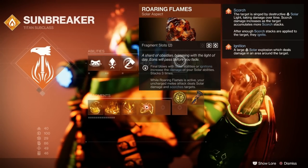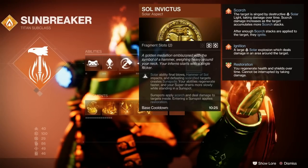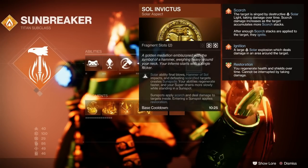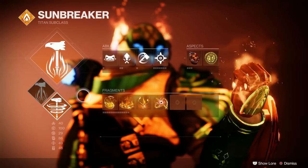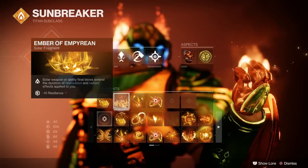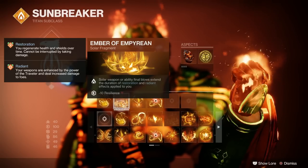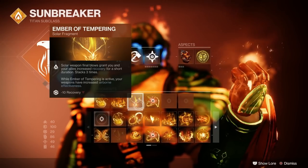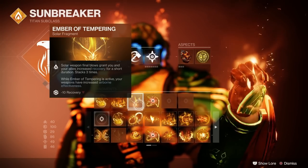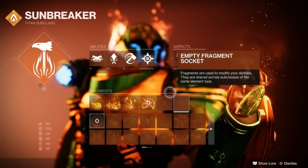For Aspects I've gone for Roaring Flames — final blows of solar abilities increase the damage of your solar abilities, and while Roaring Flames is active you scorch targets. Then we've got Sol Invictus: solar ability final blows, Hammer of Sol impacts, and scorched targets create sunspots. Sunspots apply scorch, deal damage, and entering one yourself applies restoration — so you're running from sunspot to sunspot getting recharged while it kills enemies around you. For Fragments I've picked anything to generate scorch, including Ember of Imperium, Ember of Tempering, and Ember of Solace for extended restoration and radiant durations.